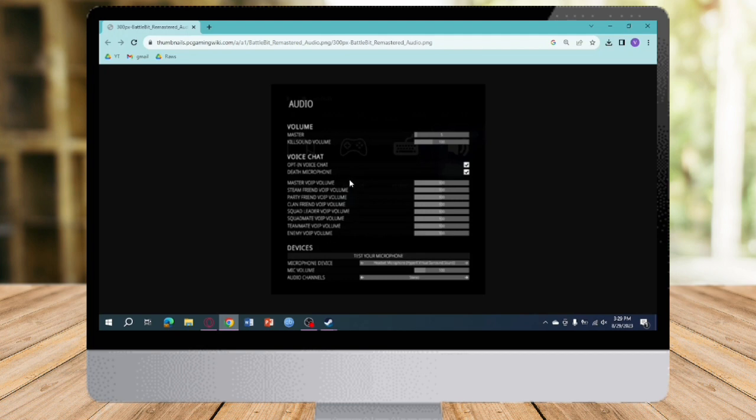The first thing you need to do is head over to your Battle Beat Remastered. In here you can see the audio, so you must first adjust the volume. This slider right here should be at around 100 or 50, whatever you prefer. Make sure all of the volume settings here have been adjusted to your preference.